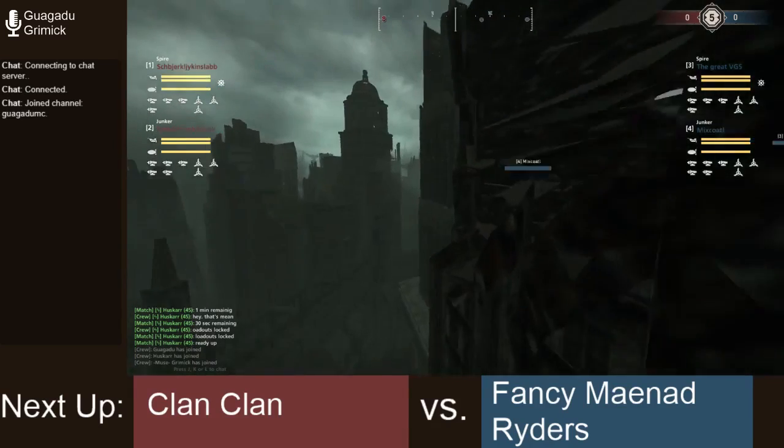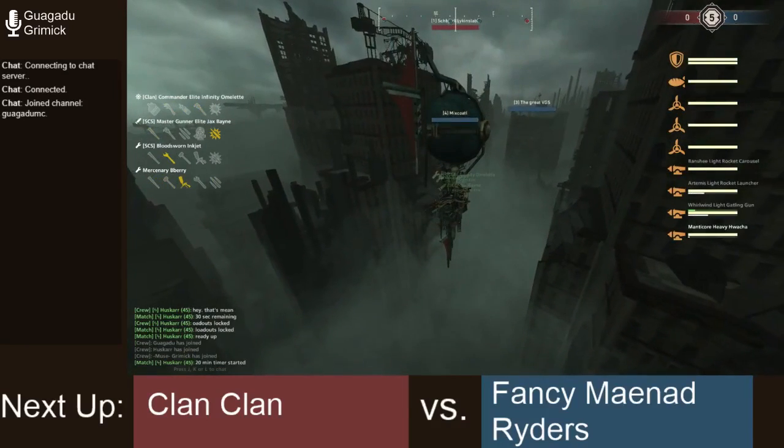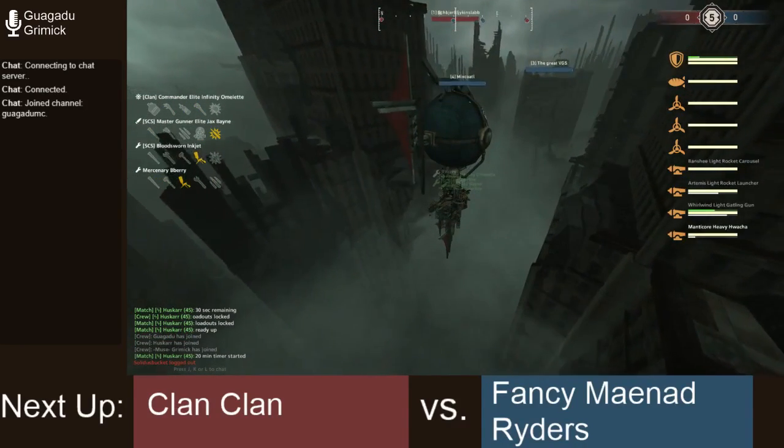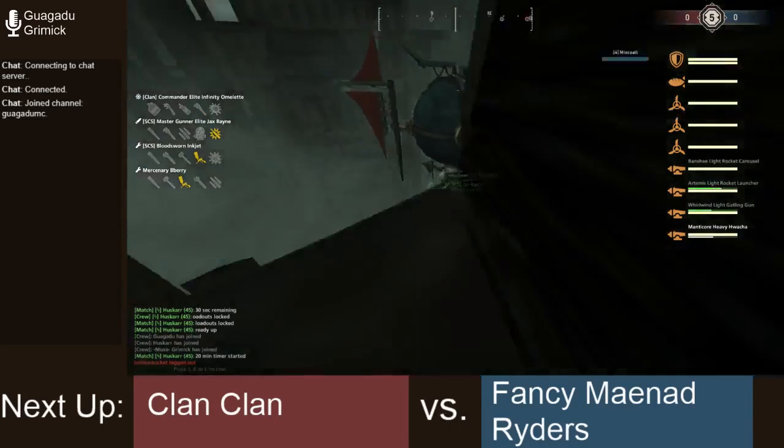So there's really no predicting. Anyway, on the red team, we have Infinity Omelette Spire with some giant named... yeah, give up. I'm not even going to try that. Sure, Jerk, and Flop.